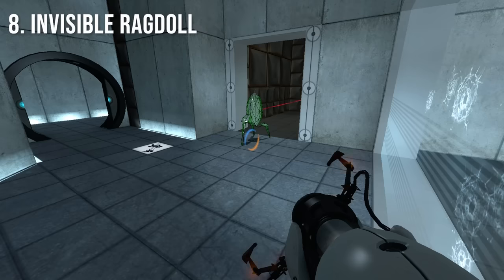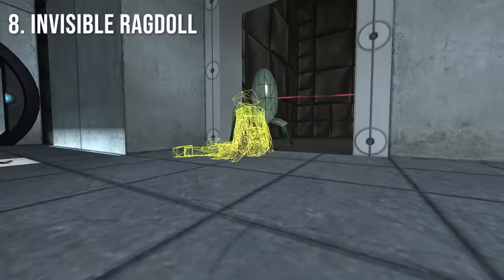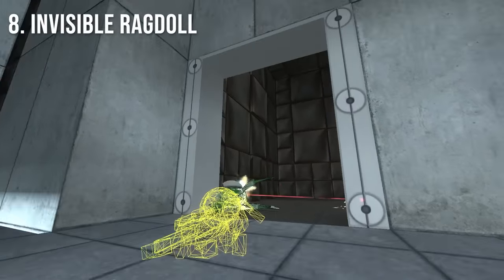When the player dies, a ragdoll is created that actually has collision with the environment. However, it normally appears invisible to the player without commands.